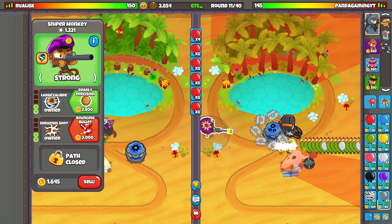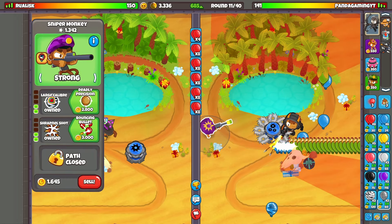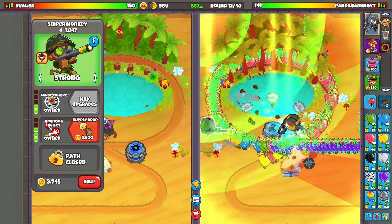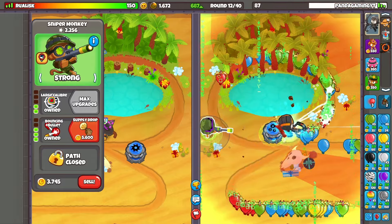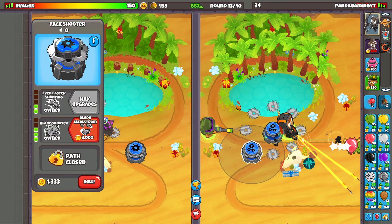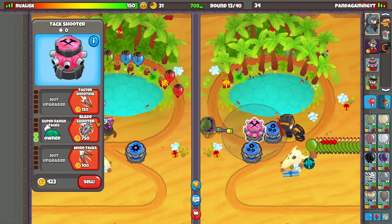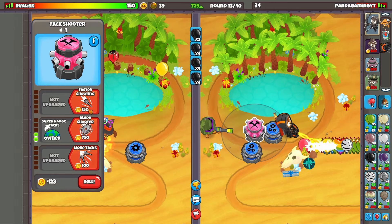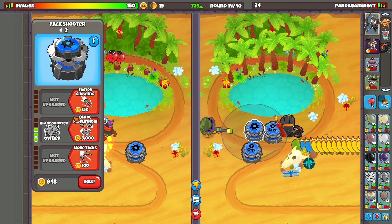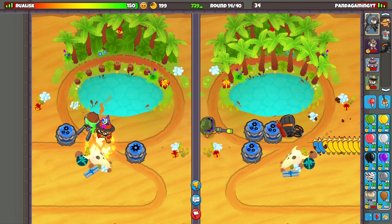Come on, almost enough money to get bouncing bullet. First, Camo. Oh my goodness, I was so close. Almost enough. Black sugar. Okay, after we get these two, I'll just save until we can destroy them with Camo Regrow bloons.